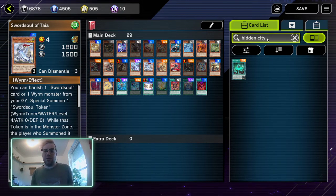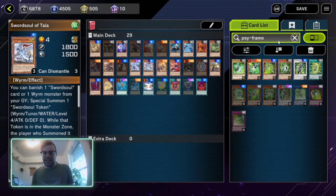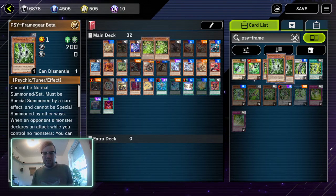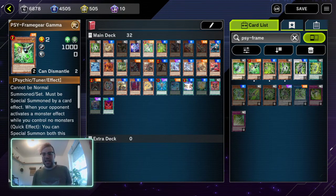One more card I definitely want to add to this list: any of the hand traps — you'll probably only ever see Ash Blossom and Joyous Spring, sorry — any of the PSY-Frames. When your opponent activates PSY-Frame Gamma to stop something, you absolutely want to Maxx C because they're going to special summon Gamma, then special summon PSY-Frame Driver, and you're going to get two cards. That's going to be a good time.